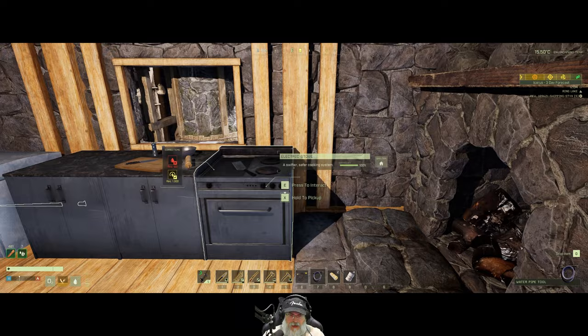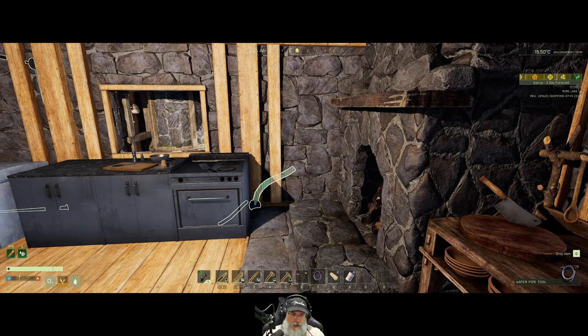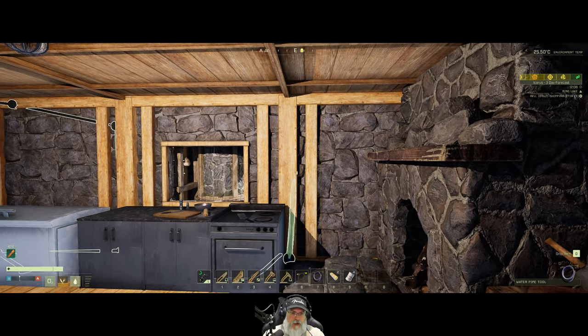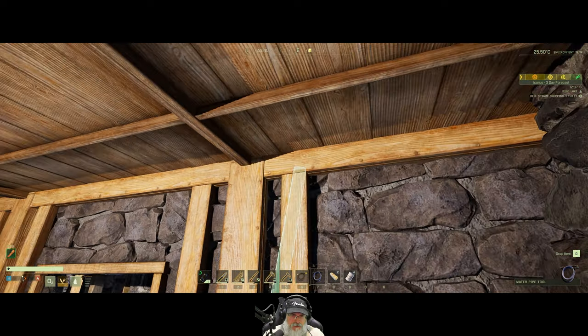That's about right. Let's put the node there and the node there, coming into the house. That should work. We're going to want one going upstairs too, so let's bring this straight up to about there.